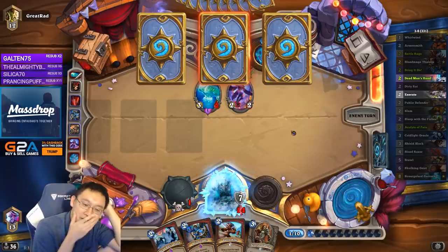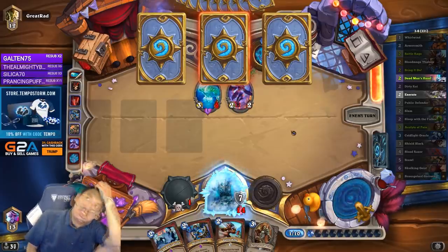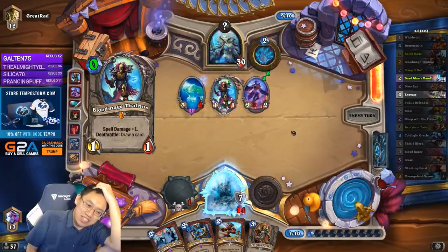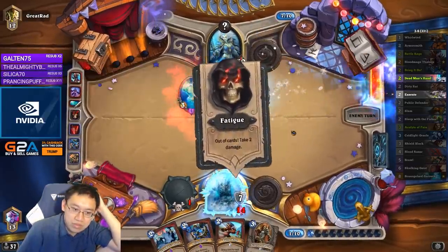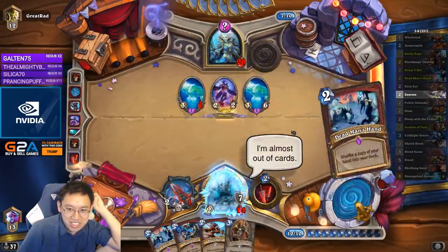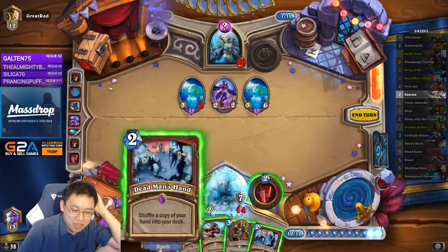Unless I draw Dead Man's Hand first, in which case I should play Dead Man's Hand and then Acolyte. Unless I don't want to get my Acolyte. The Acolyte and the Battle Rage kind of combine together, so I kind of need both. I don't really need to go that infinite. I think we want to have all this card draw.